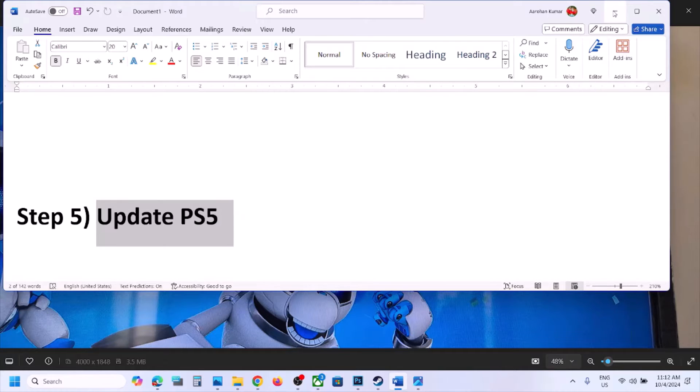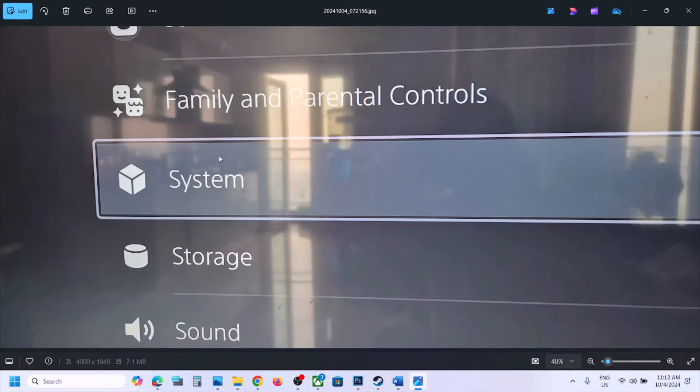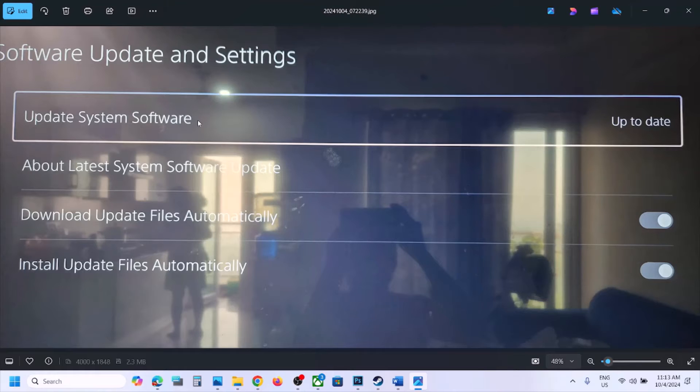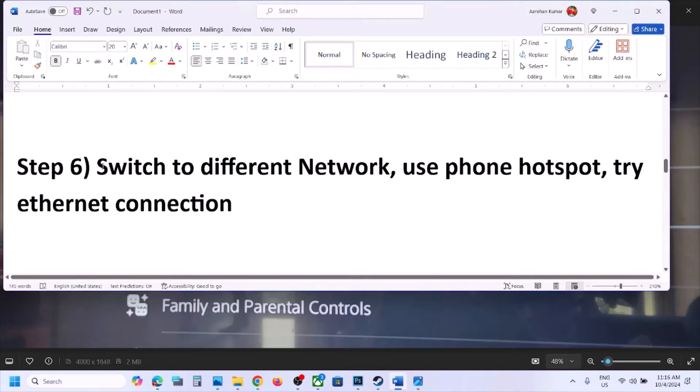The next step is to update PS5. Go to Settings by selecting the gear icon on the top right of the home screen. Go to 'System,' then 'System Software,' then 'System Software Update and Settings.' Select 'Update System Software' — if there is any update it will update your PlayStation 5. In my case it is already up to date.